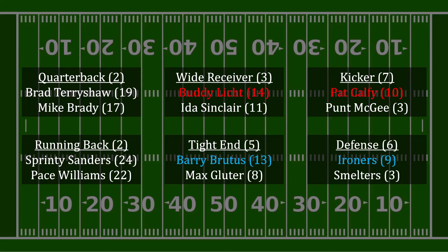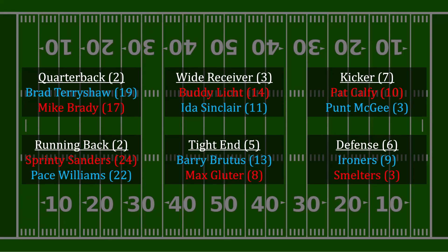Perhaps surprisingly, the two positions with the highest raw numbers are actually the lowest priority, because they have the lowest differential. It turns out that between quarterback and running back, the next pick from red doesn't matter, because the differential is 2 in either case. So the red team might pick Sprinty Sanders, and then the blue team would finish off the first picks from each position with Brad Terry Shaw at quarterback. The remaining picks are academic, because each drafter is limited to taking one person per position. The teams will fill out accordingly, and we can sum up the final scores: 76 for red, and 77 for blue.